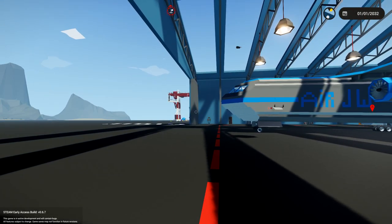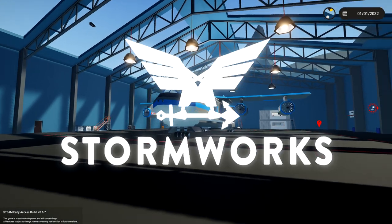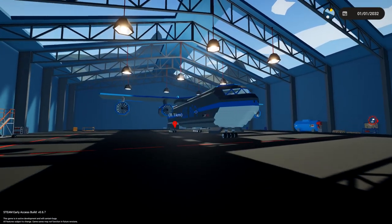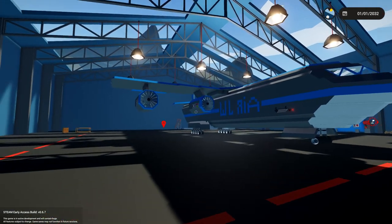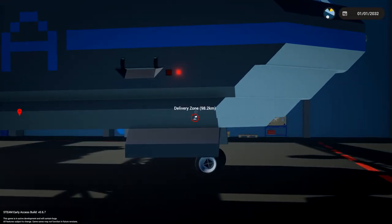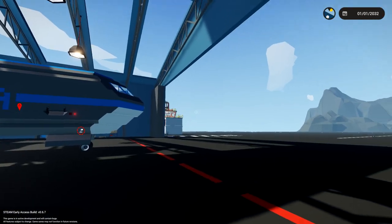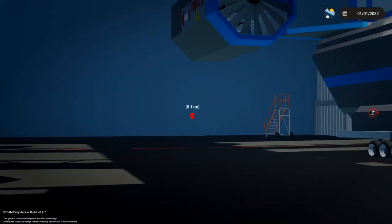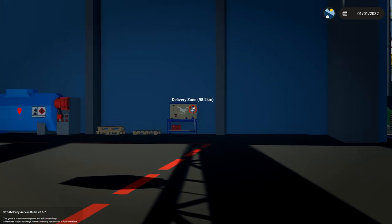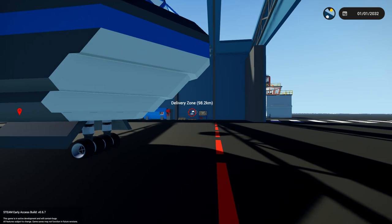Hello guys, welcome back to another Stormworks video. Today we're getting on with what we're supposed to be doing. This is one of the planes for my challenge - to take six passengers and a boatload of cargo over to the Arctic. We need to figure out whether this thing can take off, whether it can land, and whether it can hold all the people. We also need to know how long it can fly to get all the way to the Arctic, which is 100 kilometers away.